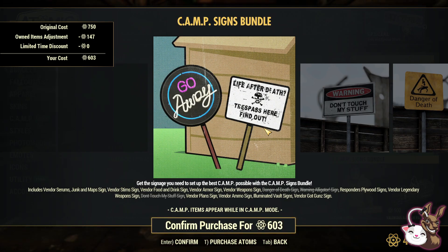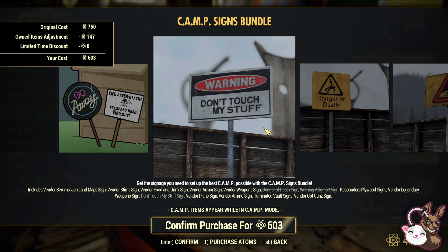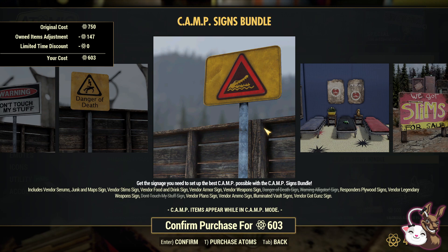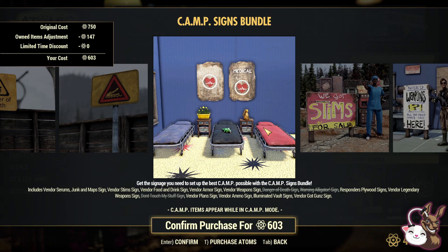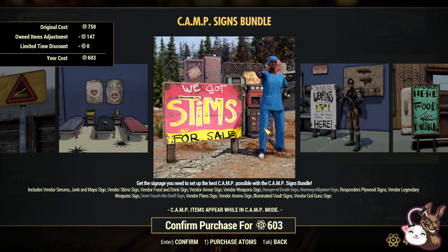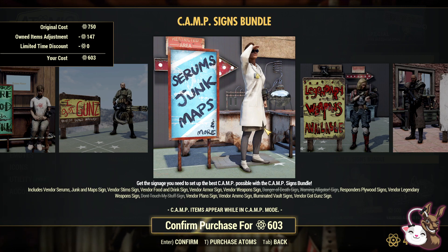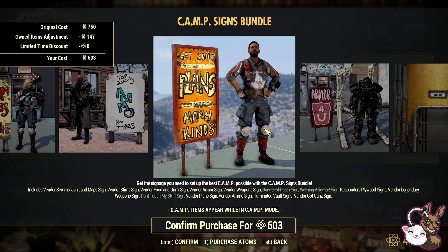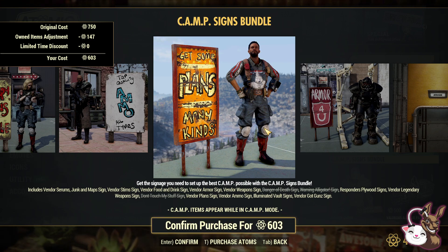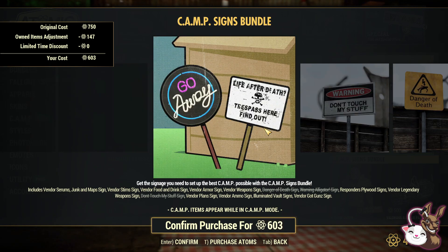Camp signs — I've got a couple of these already, like Don't Touch My Stuff and Go Away. They look quite good if you're trying to do a theme camp, telling people to get out. There's Danger of Death, Alligators, Vendor Armor Signs, Medical, Vendor Food and Drink Signs, and Vendor Weapon Signs. I'd consider buying that because these are great for directing people to your shops — finding people's shops can be a big pain. For 603 atoms I think it's worth it.